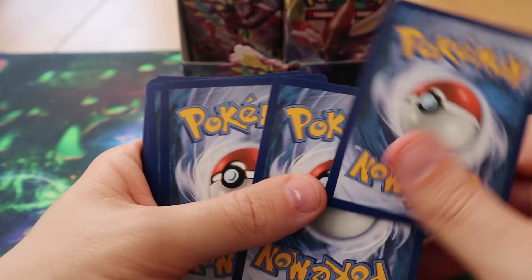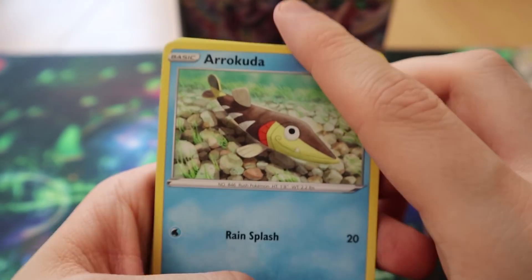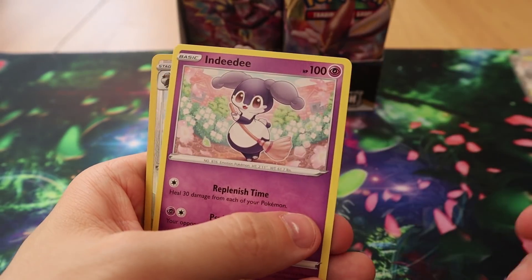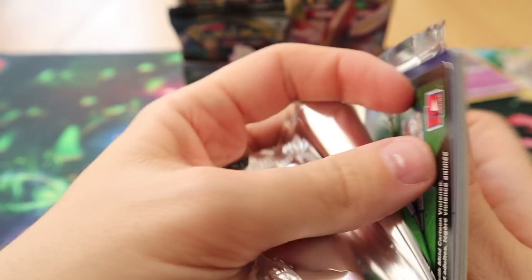There are a lot of good cards and amazing artworks in this set. Pack nine: we have Arrokuda, Stufful, Lotad, Growlithe, Rolycoly, Heliolisk, Burning Scarf, Indeedee, Reverse Tranquill, and a Holo Galarian Corsola.